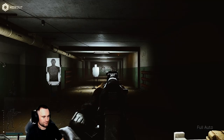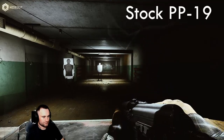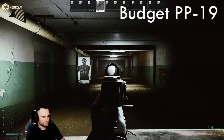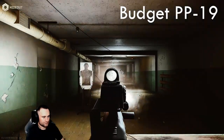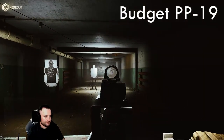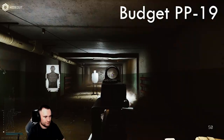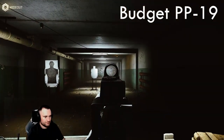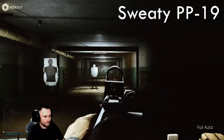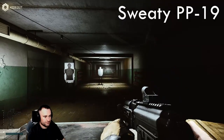Going through the range comparing PPs, it doesn't matter what you do to them — pretty much every PP shoots the same. Even if you spend a lot of money gearing it up like the sweaty PP, the effect is there, but the difference between 35 recoil and 45 recoil on a budget build is so minuscule it won't matter at close range. This gun is meant for close range, and at close range you have to shoot people in the head. The budget build works fine — in fact the stock one from Prapor works too. You can get into a raid for less than 30,000 rubles with ammo, mags, and firearm included.